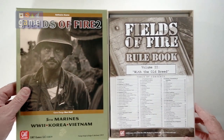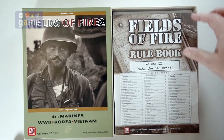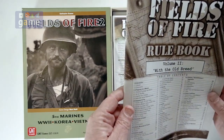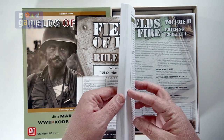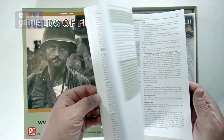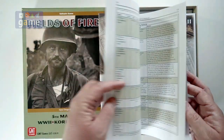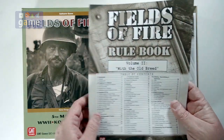So here's what you're going to get inside. First of all, the rule book — it's Volume 2, subtitled 'With the Old Breed,' which I believe was the nickname of the 5th Marines. The rule book is quite thick. Usual GMT excellent quality: full color, matte paper, no shiny glossies, and indexed. But this rule book — and it's just the rule book — comes in at 64 pages. So pop some popcorn and give yourself some time.